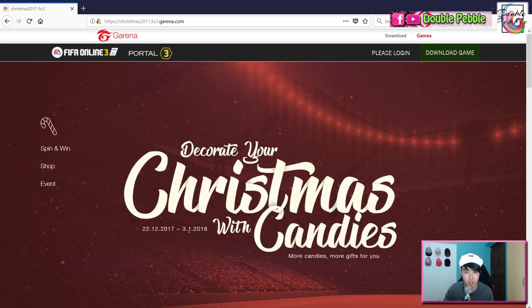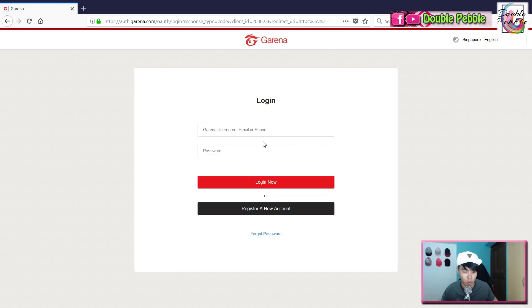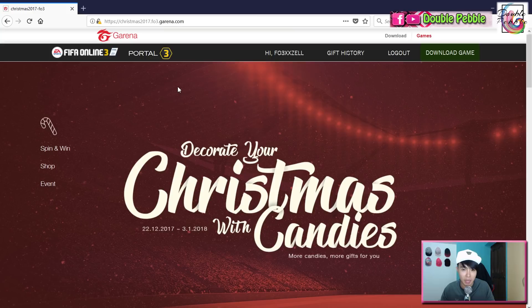When you search for FIFA Online 3 you'll come to the mini-game page. You have to press the log in button on the top right, enter your credentials — I'm going to log into my streamer account. The first time you do that, they'll ask you to choose a manager if you have a sub-account, and you have to choose wisely because once chosen you cannot change the manager that the prizes will be input to.